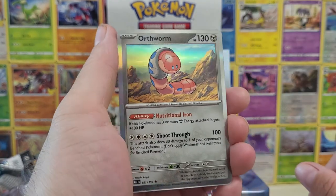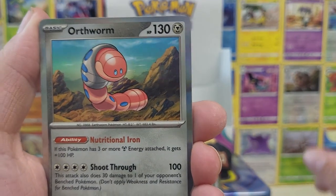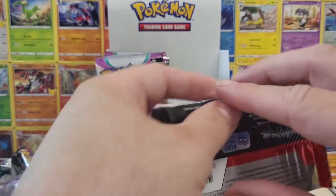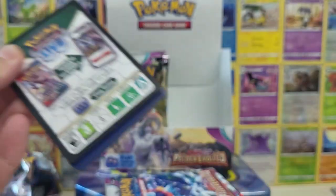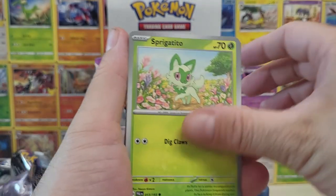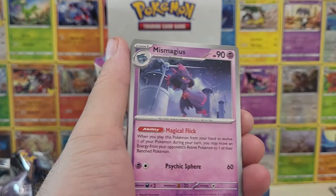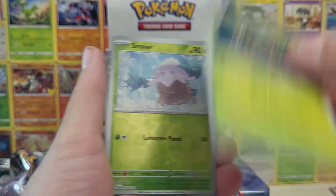Oh, we got Ortho Wyrm — they are up to something, look at that face. They're being devious in my opinion. We got two packs left. Quaxley, Grusha, Mismagius, Bramblegast — I love Bramblegast, what a unique Pokemon.